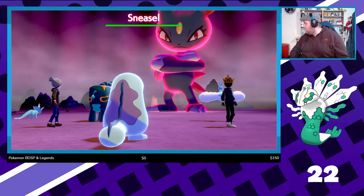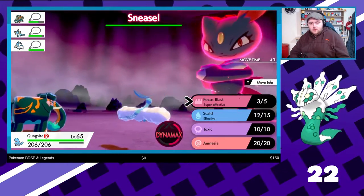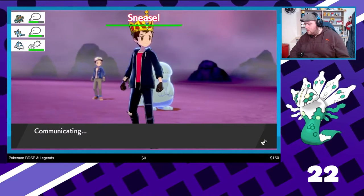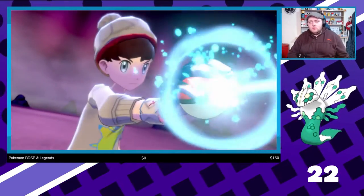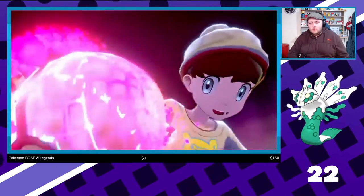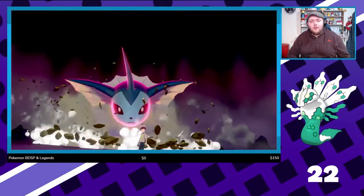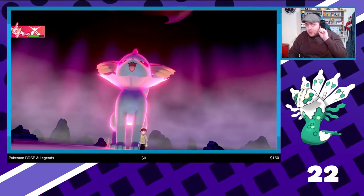How do I evolve Sneasel in Pokémon Sword and Shield? On the website PrimerGames.com, they say to evolve your Sneasel into Weavile, all you have to do is make sure it's holding the Razor Claw item when it levels up at night time. You have to get the time of day right as well as the item, but that's really all there is to it. So all you've got to do is give it a Razor Claw — I think I've got one — and level it up.